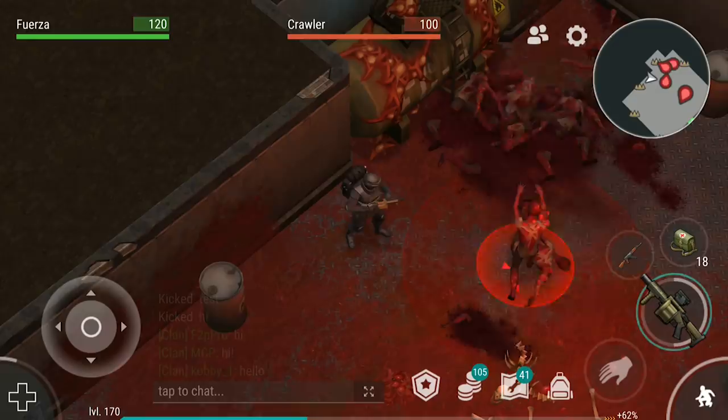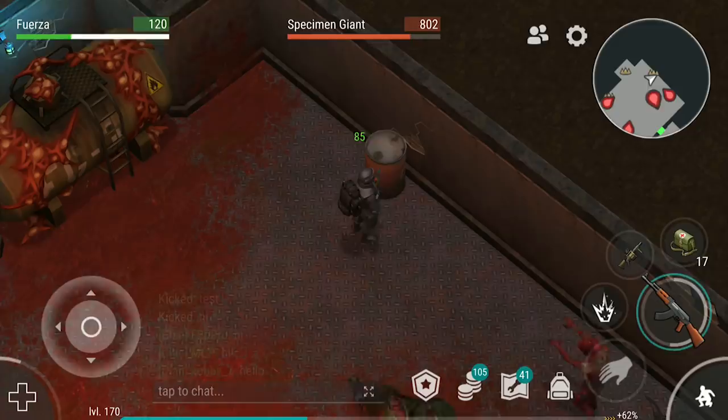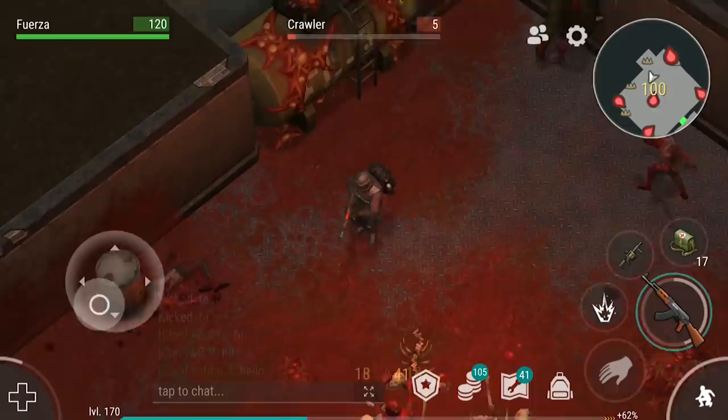If you die, your body will again spawn in the first room of the lab, just like the first one. But obviously that resets the challenge, so you don't want to do that. I strongly recommend bringing a weapon with AOE damage like a grenade launcher or an AK-47 with a grenade attachment, because the faster you kill all the crawlers, the easier it will be to kill the Giant in time.